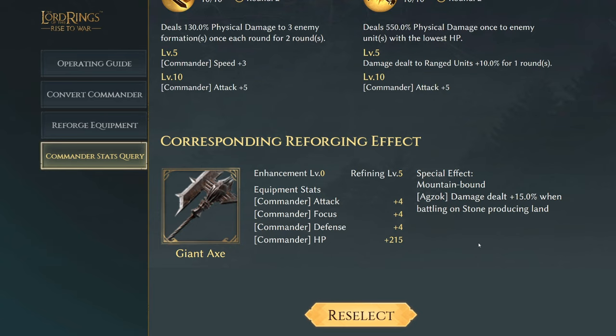So we have Agzog here with the Giant Axe. This is at enhancement level zero but max refined at level five, so it gives you an idea if you got it max leveled. At max refined level five, the equipment stats you will get — all commander stats — are attack four, focus four, defense four, and commander HP of 215. The special effect is called Mounted Bound, where Agzog's damage dealt will be plus 15% when battling on stone-producing land tiles.